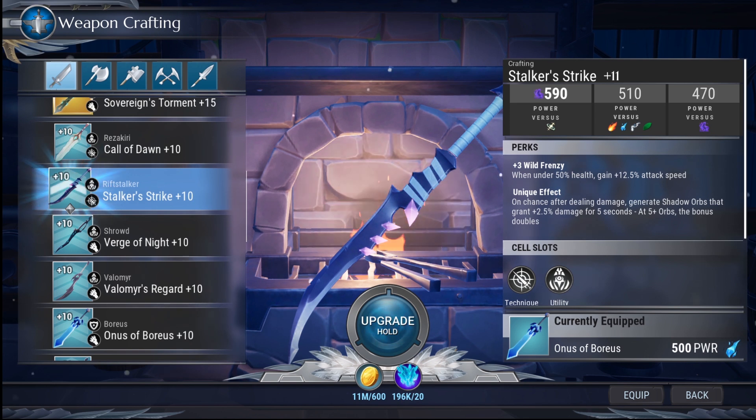Now let's talk about rift stalker's weapons. Rift stalker is important to know how to fight because they have some of the best weapons in the game — in my book, this is the best weapon set across the board. It has strong stats, strong sockets, and the unique effect is insane. You generate orbs as you deal damage; those orbs give you plus 2.5% additional damage for five seconds, and once you surpass five orbs that effect doubles. You can almost get to 30% passive extra damage — similar to a drask weapon — but you're not locked into hitting a particular part, making it really strong. It's also one of the only weapons featuring the low-life perk Wild Frenzy, which is a more advanced but very strong late-game build.